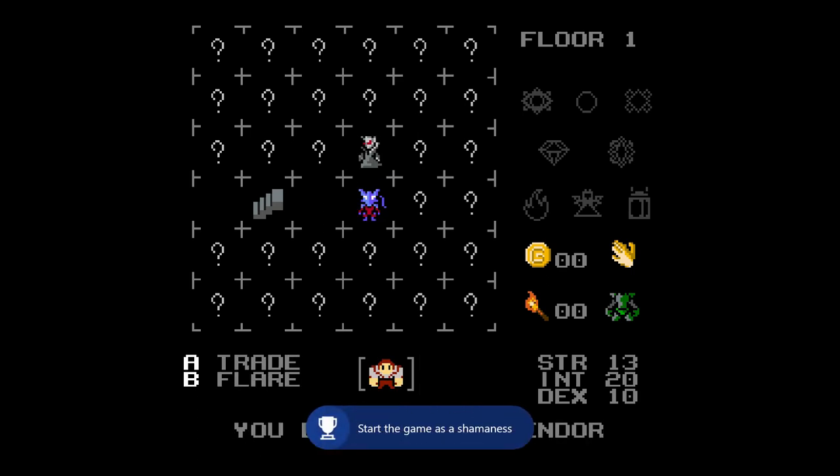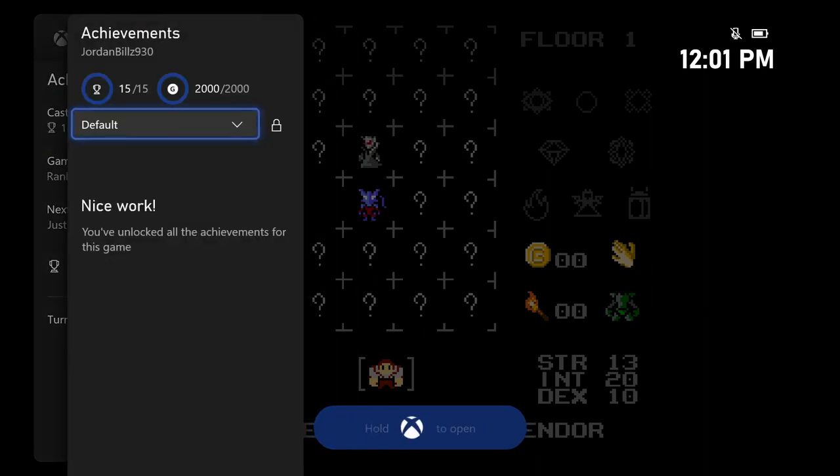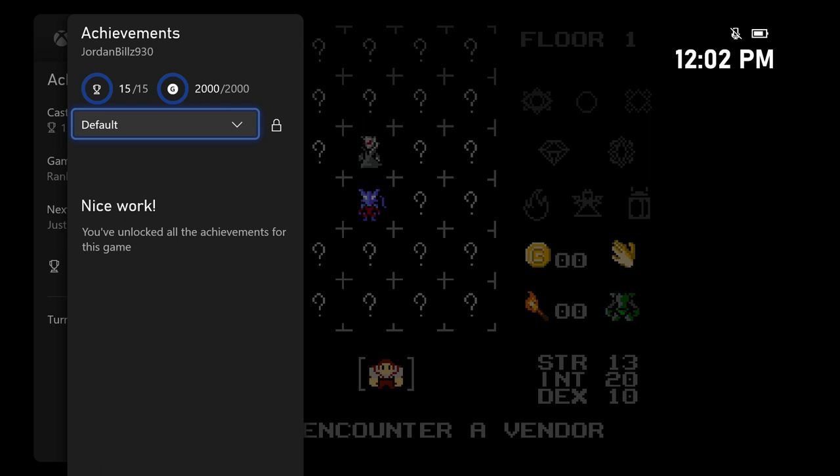So there we go — that's the achievement walkthrough for Castle of No Escape. There's also Castle of No Escape 2 which is out and it's very easy, and I also have a walkthrough for that. You can get both games in a bundle if you want, just a heads up. Thanks for watching guys, I hope this video helps you — leave a like if it did and I'll catch you next time here at Achievement Land.